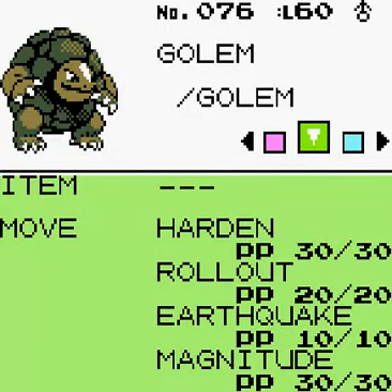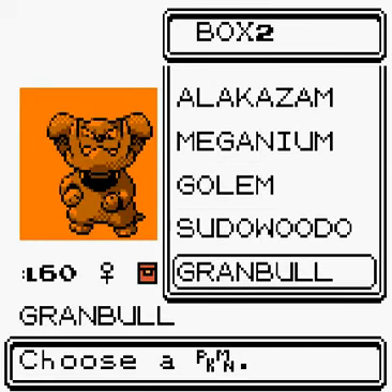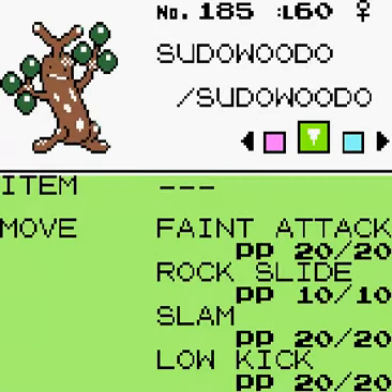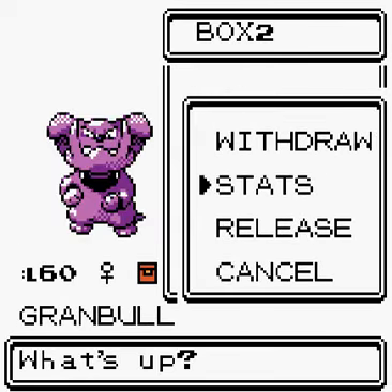Golem is at level 60. Pseudo Wudo is at level 60 as well. Granbull is at level 60 with Take Down, Bite, Rock Smash and Strength.